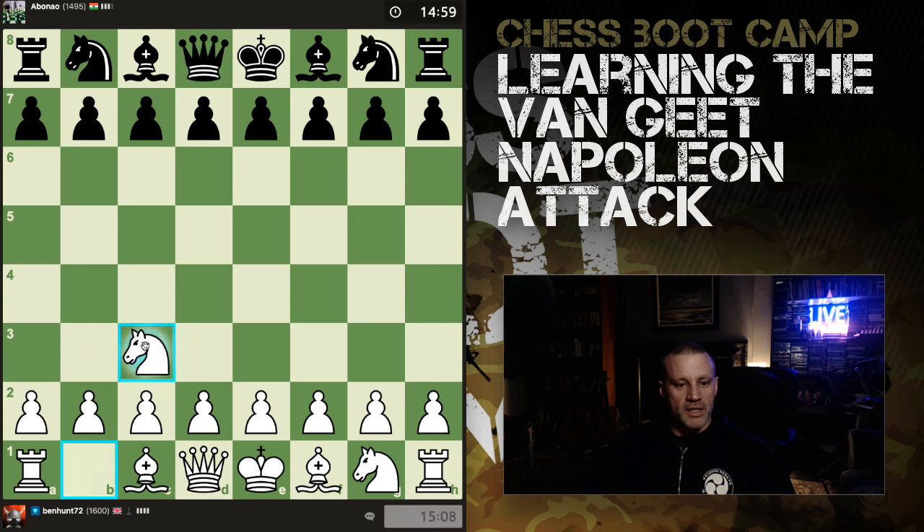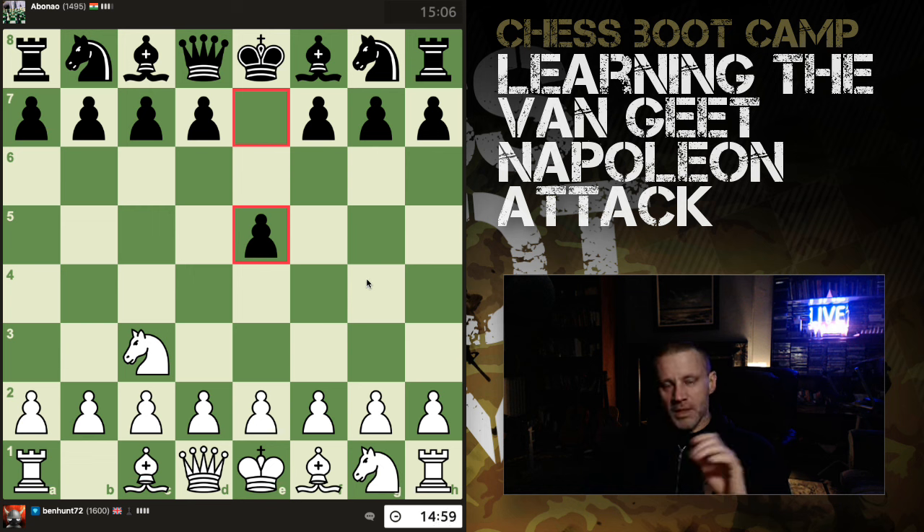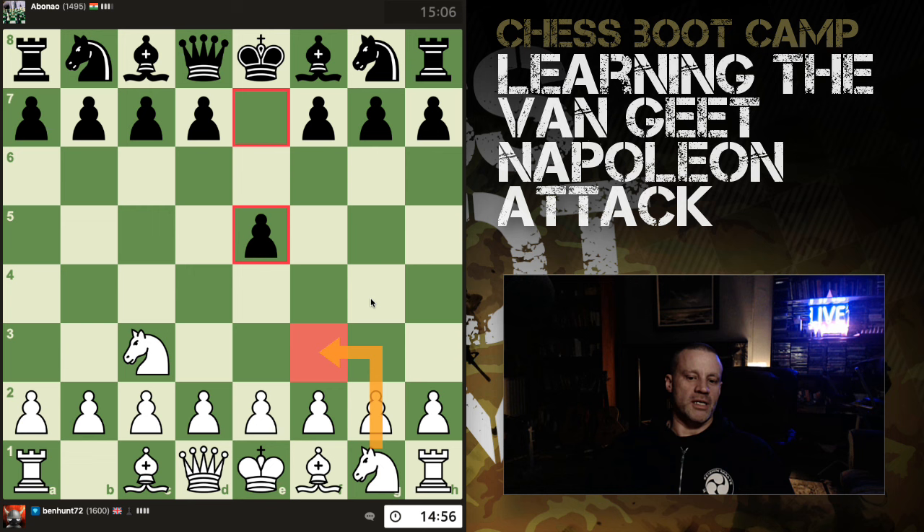With white, this means the Van Geet with knight c3. What's kind of interesting about this — it's a bit like the Reti, you know, the Reti can go into lots and lots of many things. The Van Geet, bringing the queen's knight out first instead of the king's knight, can also go into many different things. For example, e4 here would take us straight into a Vienna, but I'm going to play knight f3.